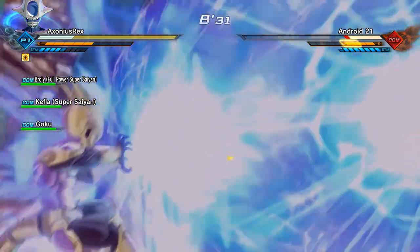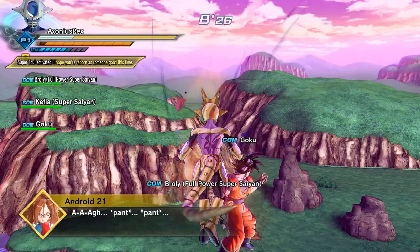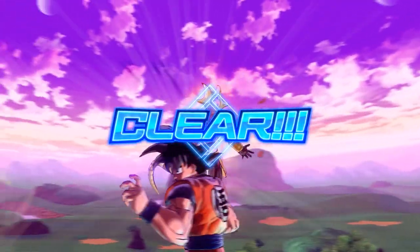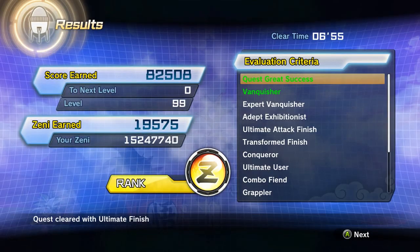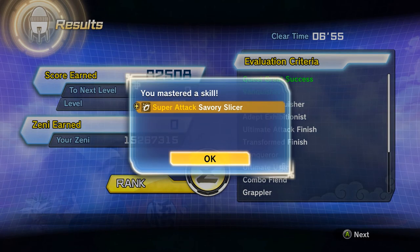Then you have to do it 80 more times until you get the move drops - or just once like me. Sometimes it works out. When you get the ultimate finish I got no visible skill drops, but this is where I got them.